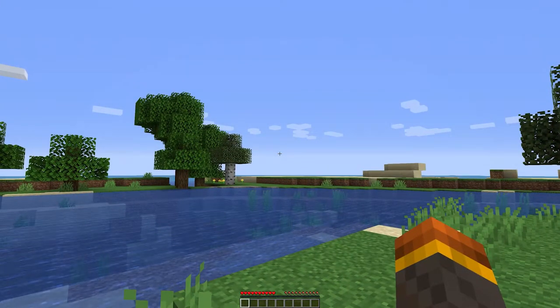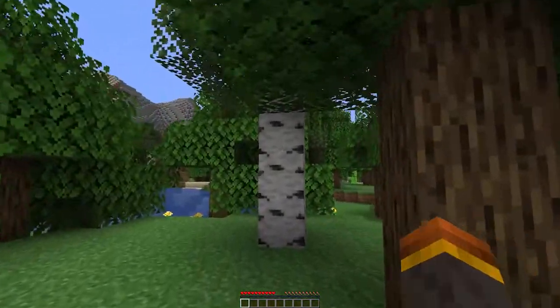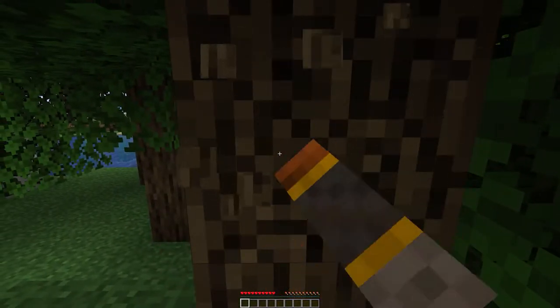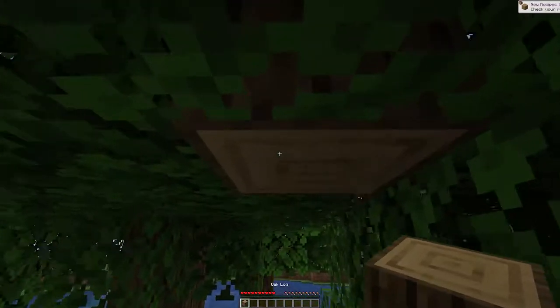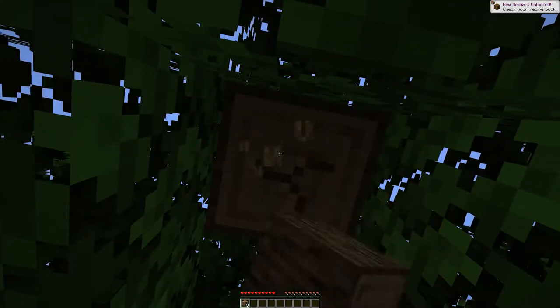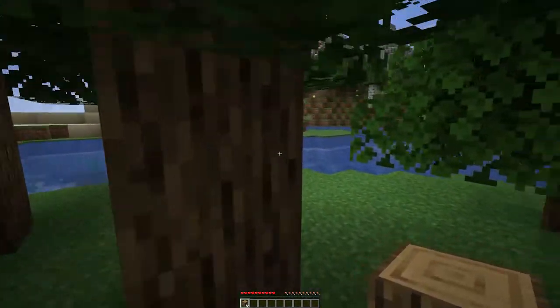The first thing we want to do is build ourselves some type of shelter or base to survive. Then we can start building up some resources, build a better house, do some exploration, things like that. So the first thing you want to do is just walk up to any tree in the game and start punching the tree. You'll break apart the trunk and get some wood that you can start crafting with. That's probably enough to get started.